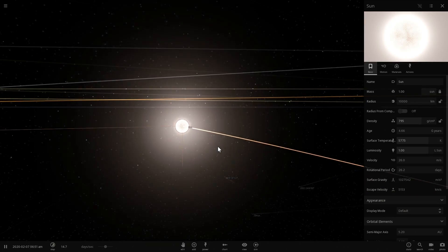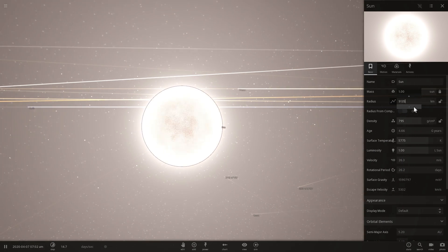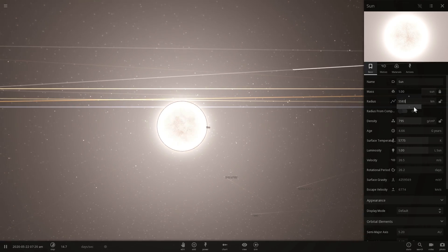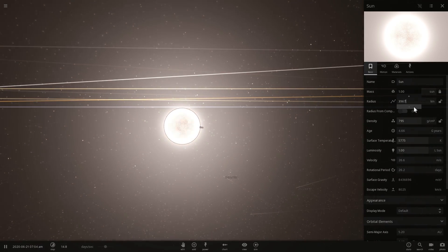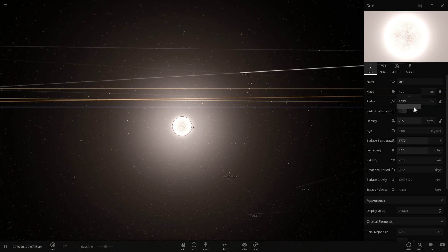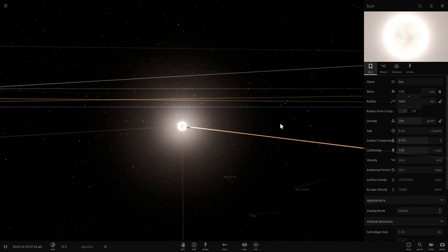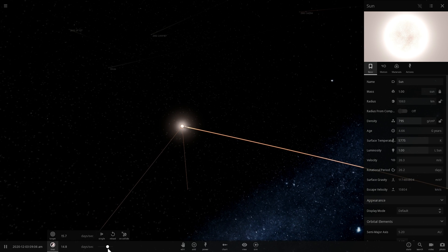As soon as the escape velocity reaches the speed of light, that's when you're creating something possibly similar to a black hole. Now interestingly, as I reduce the size here — it's already smaller than our planet Earth — you'll notice that it starts moving around a lot. It actually kind of circles around something, so if I accelerate time you would see that it is moving.